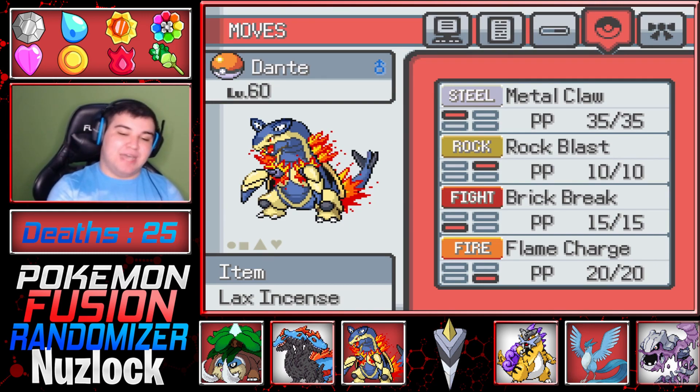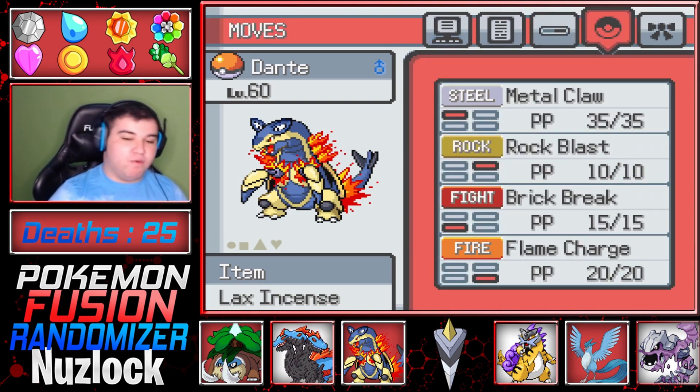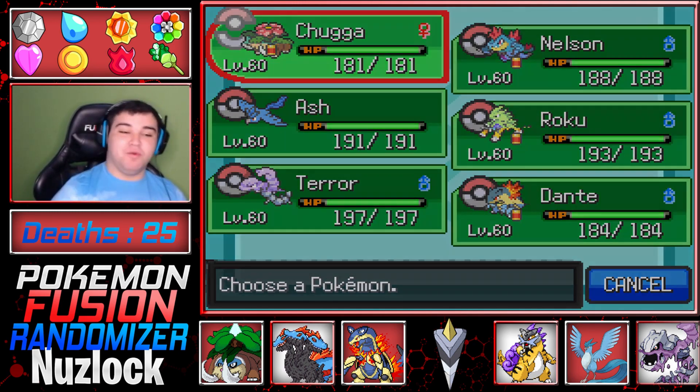And last but not least, Dante — the Fire Bug type with the Lax Incense, Serious Nature, Battle Armor for its ability. Moves: Metal Claw, Rock Blast, Brick Break, and Flame Charge. This is the team, and hopefully this is the team we are going to be fighting the Elite Four with. I cannot wait to see how the Elite Four is going to be in this game.